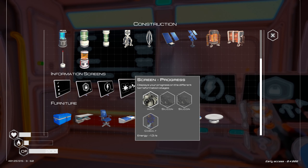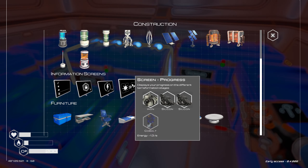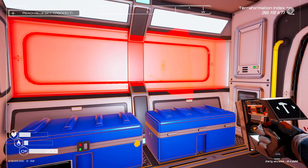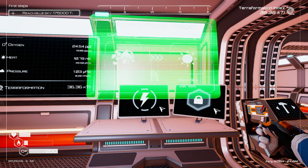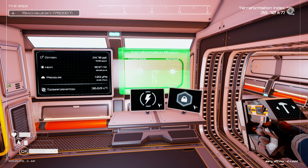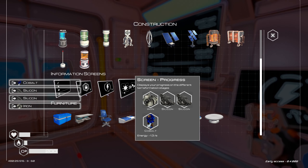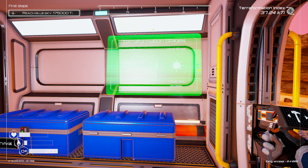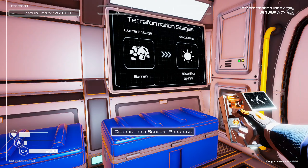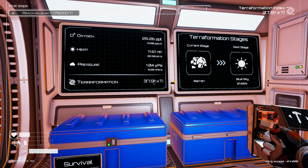Let's start sprucing this place up — let's get a screen to start with so we can keep track of things. That requires cobalt — perfect. Let's grab that. What do you guys think — right here, would this look good? There's an important number there. We have to jump up to see the percentage, so maybe we try on the other side. Yeah, that's much better. Now we can check out our terraformation index and the progress as well.